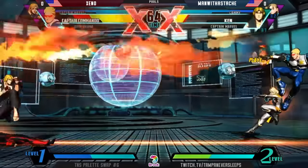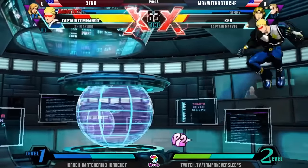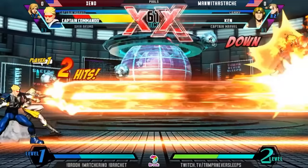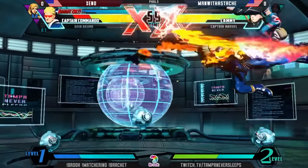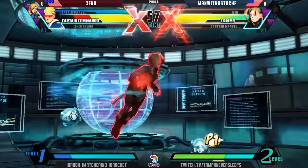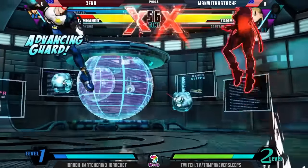Xenokuma looking pretty good here with the level one super, able to get the kill on Captain Marvel. Xenokuma kind of declined there with the top dude — stuff out of dodge, doing a great job on the zoning game. Ken is out of there. You notice the little screens in the back saying TNS? That's kind of fire. That's very fire.